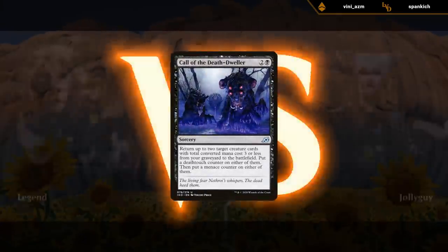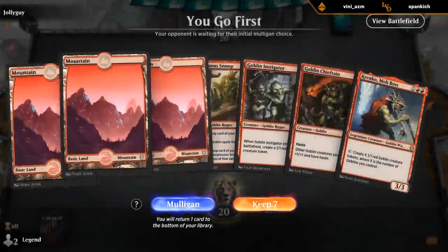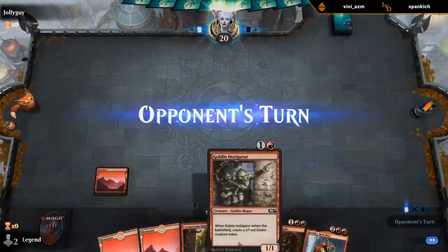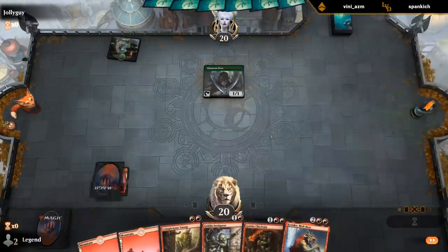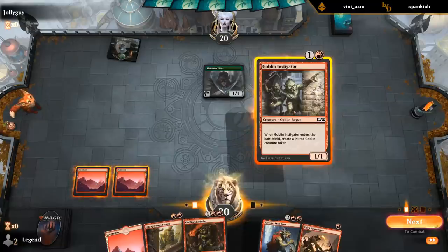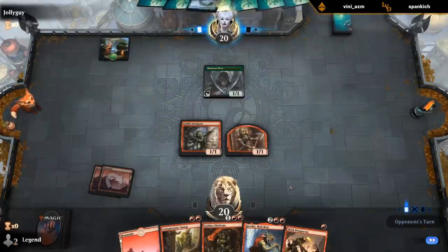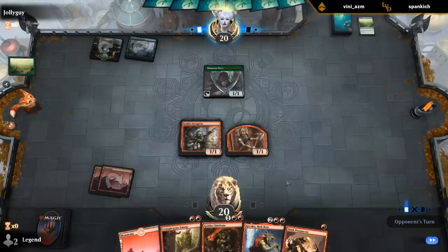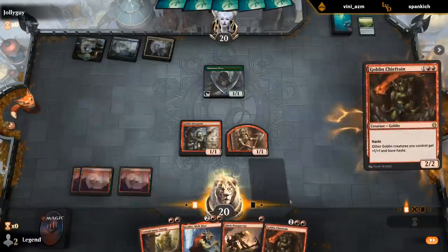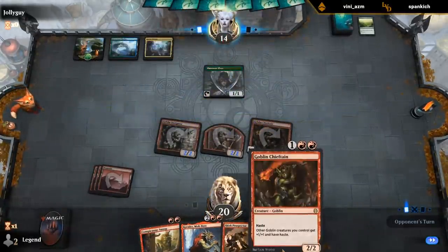Playing Call of the Death Dweller to combo with Chain Whirler is a different approach, but I don't really want Call of the Death Dweller in a Muxus deck. If Chieftain survives, this could be pretty exciting. I think it makes sense to play Instigator — that way we have additional Goblins in play the turn we play Krenko. I'm just hoping to draw the lands. So they shouldn't have too much removal, at least. And if we don't draw land, we'll just Chieftain it up.